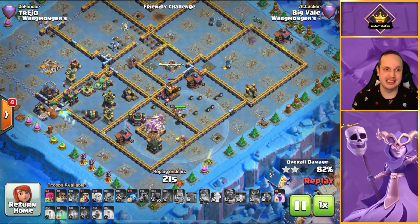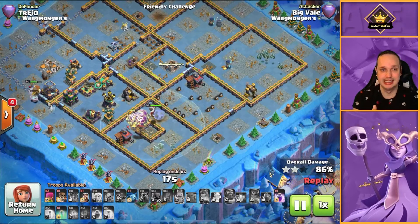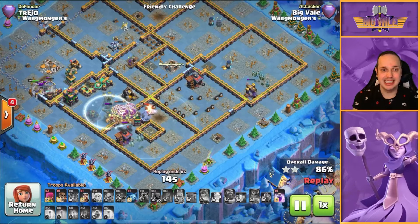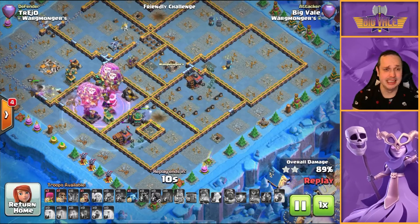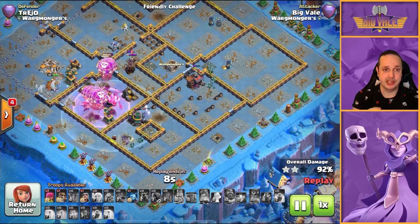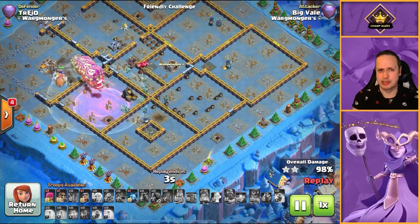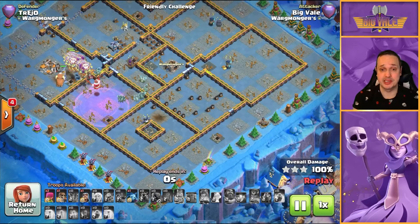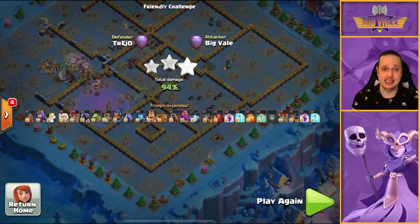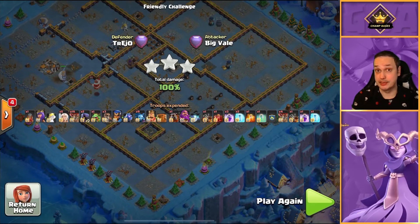We are walking through this base. We've got a big batch of Balloons, an Invis, and a Rage spell still to drop. King is tanking for the Cannon and Archer Tower. I made the defenses invisible so I could rage those Balloons through to the Scattershot - that was the main threat. I wanted to make sure I had plenty of Balloons left at the end. And that's a 3-star - a textbook example of how to Queen Charge Lalo using the Flame Flinger.